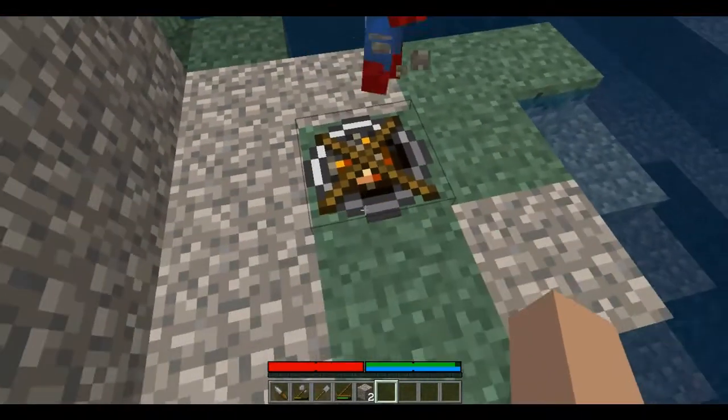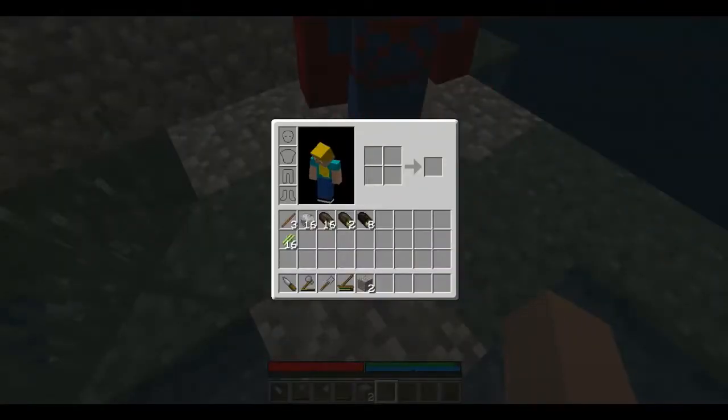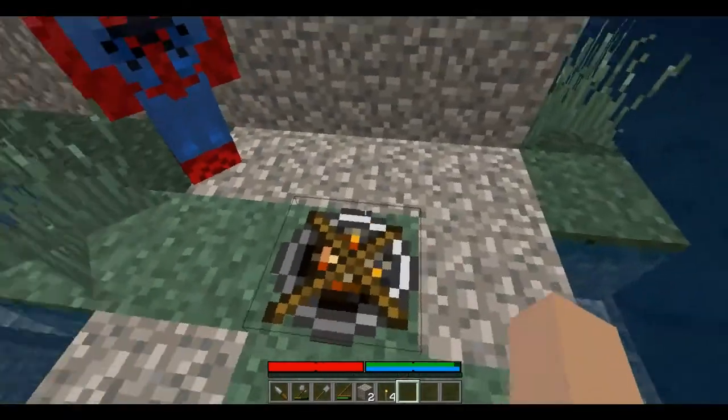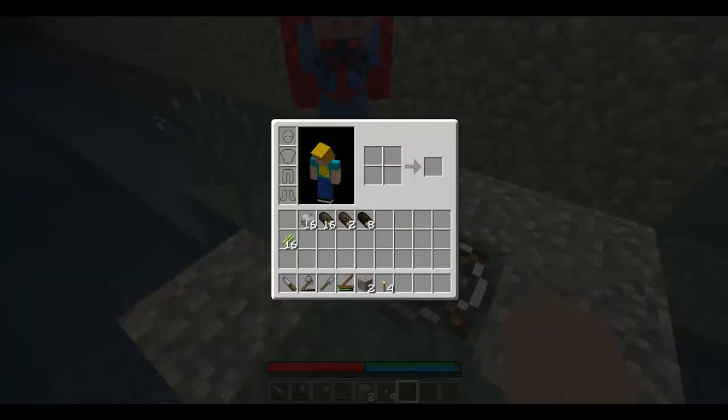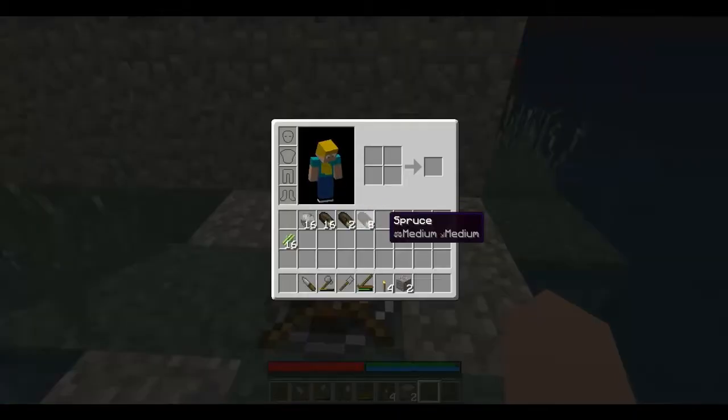Oh my god, it worked! I think it doesn't hurt when you stand on it. Okay, you get more sticks and I'll figure out what I can do with this. When you right-click on it you get a menu. With the fire pit you can now light some torches. We put some sticks into this thing and it makes torches. Two torches per stick, but you can only put one stick in at a time. Take the torch. Put in more sticks, load it up.